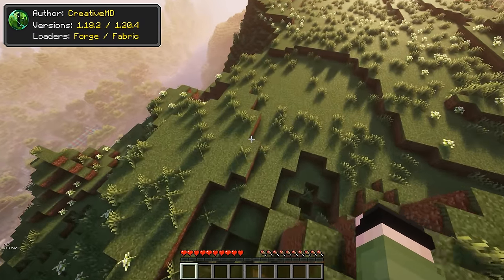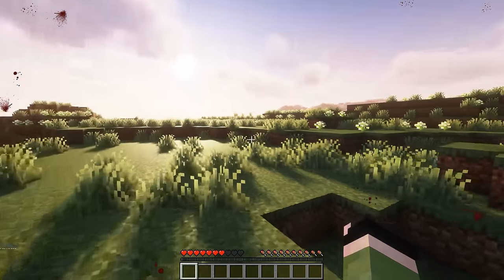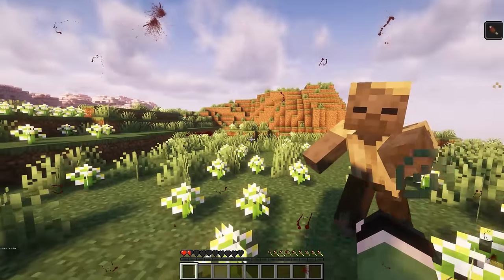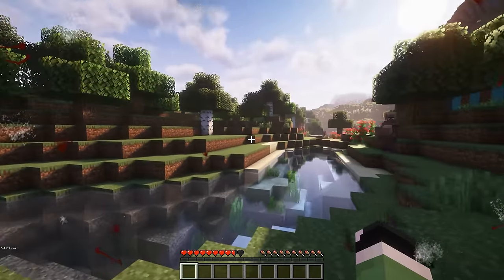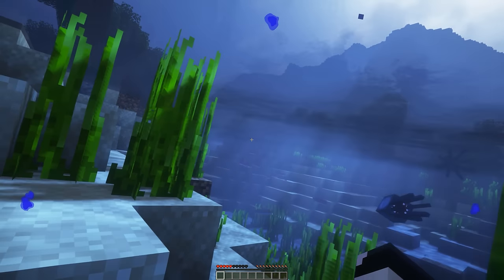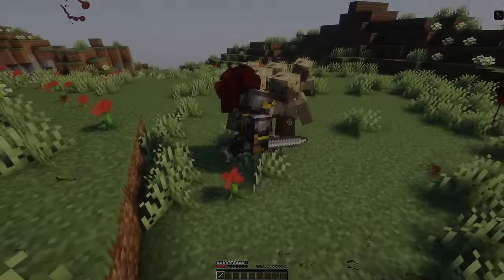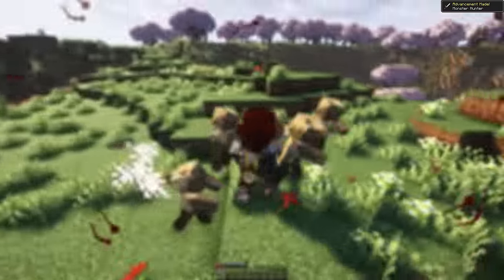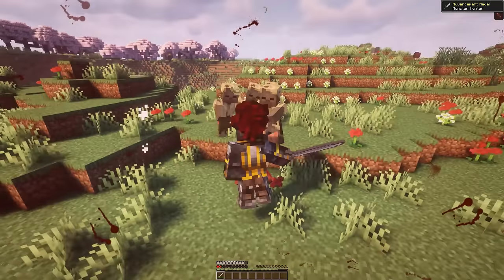Enhanced Visuals adds a blood effect to your screen whenever you take damage. This effect will gradually intensify as you lose hearts. The mod also included other effects like being flash banged by a creeper, a distortion effect when chased by an enderman, a burning effect from fire and lava damage, and a water effect when you are drowning. This mod can work as a visual warning for you to retreat, since most of the time we don't look at our hearts all that often.